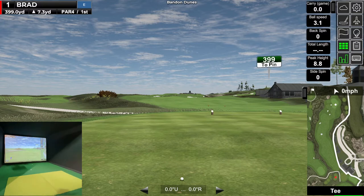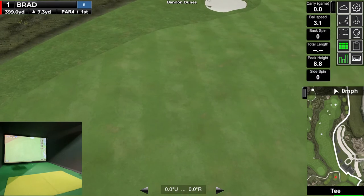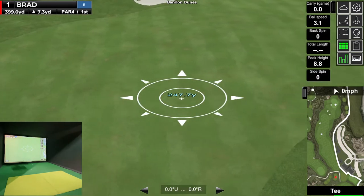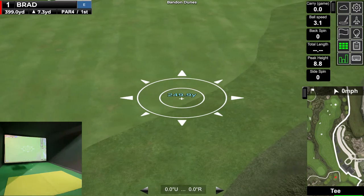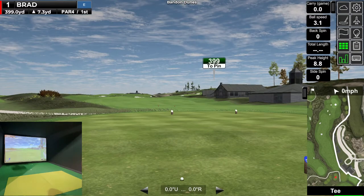The new software update is pretty cool — you can actually zoom in and see where your target line is. I usually carry it about 260, so we're going to cut quite a bit of this corner off and aim right there, playing a little cut. Both tees are up here. If you haven't seen the other videos, go check them out. This is Teed Up Golf, located in Terre Haute, Indiana — I'll leave the Facebook info in the description.